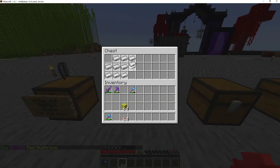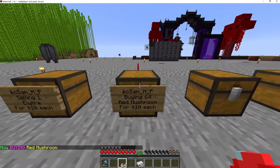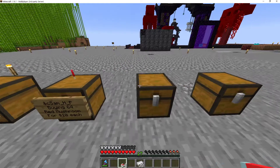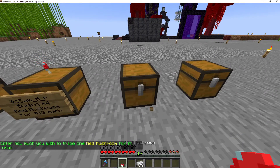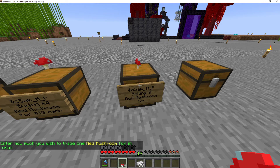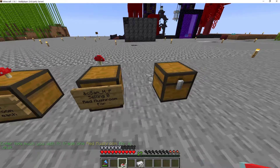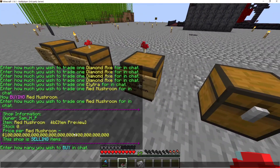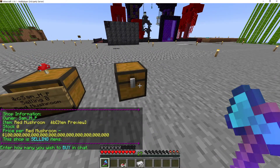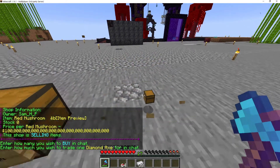If you don't want people robbing all your money by selling you an absurd amount of mushrooms, just fill the box with random items or mushrooms or something. To protect an item, do the same thing but type in a huge number — nobody can actually steal from you because nobody's going to spend that amount of money.